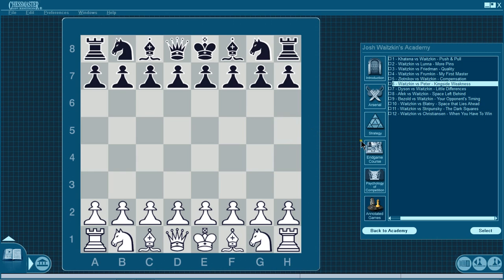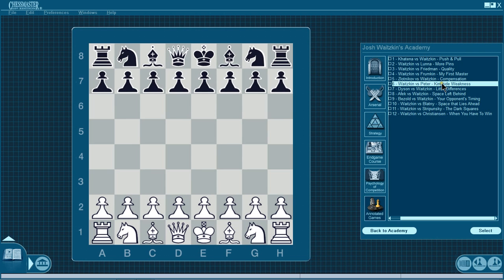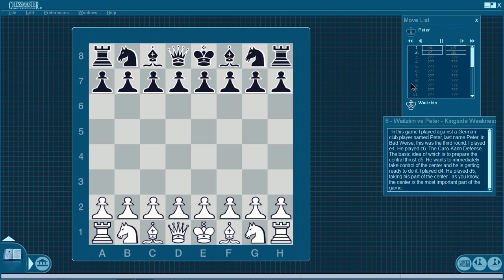So you can see — if I point my mouse arrow to it — the fine print. It says White: Skin versus Peter, whoever that is. He's going to talk about kingside weakness. In this game I played against a German club player named Peter — last name Badweissie. This is the third round. I played e4, he played c6: the Caro-Kann Defense.